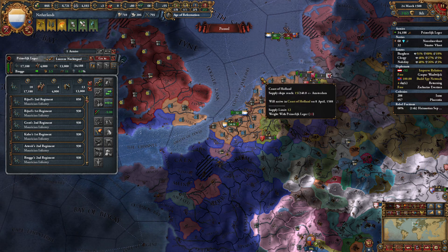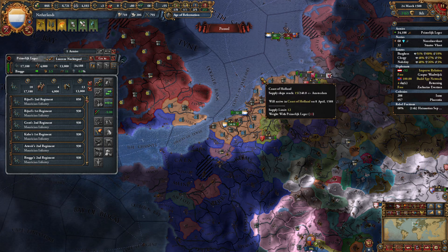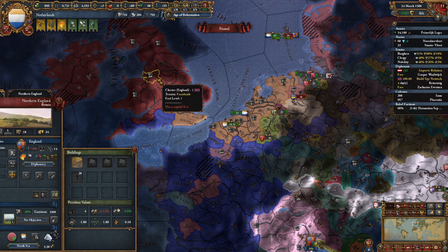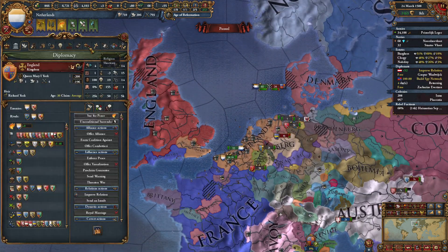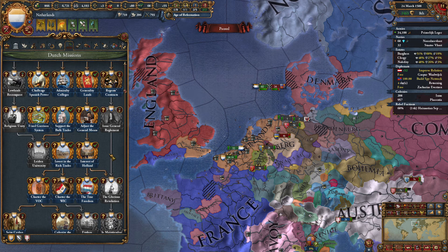Hello there, this is Space Runner 5. Welcome back to episode 12 of our Dutch Let's Play series. We're currently at war with England for their throne because I accidentally did a click last episode where we get to restore the Union CB, and I said, yeah, why don't we go ahead and press that right now?